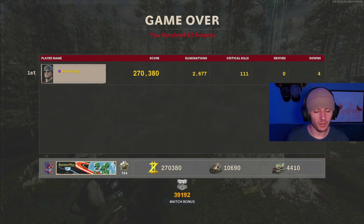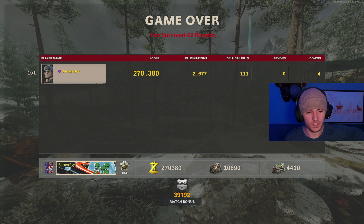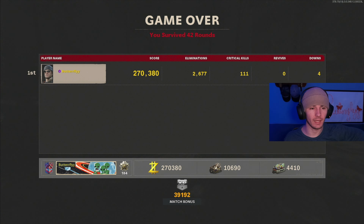We were that close to completing the easter egg and there we go — we ended up dying on round 42 during the easter egg. But that's all you do: just protect that guy for like three different waves of zombies and you're good to go. I failed, but that's it — that's how you complete the easter egg.